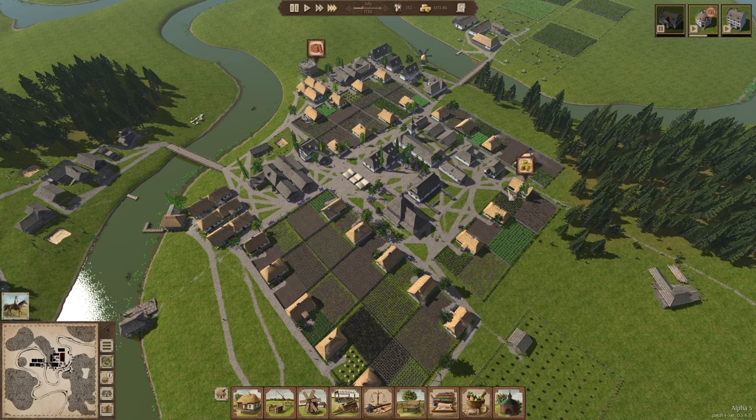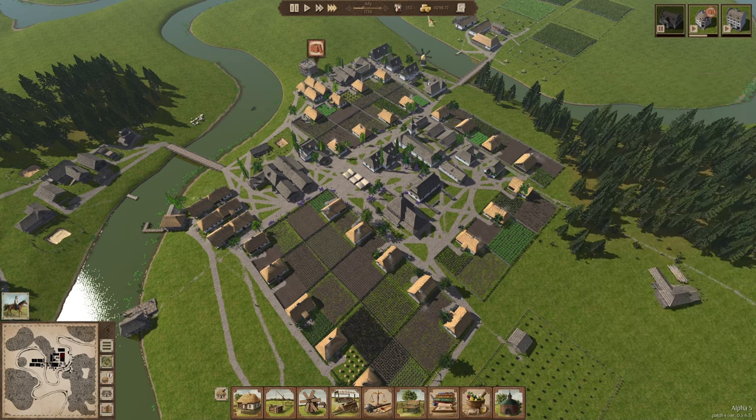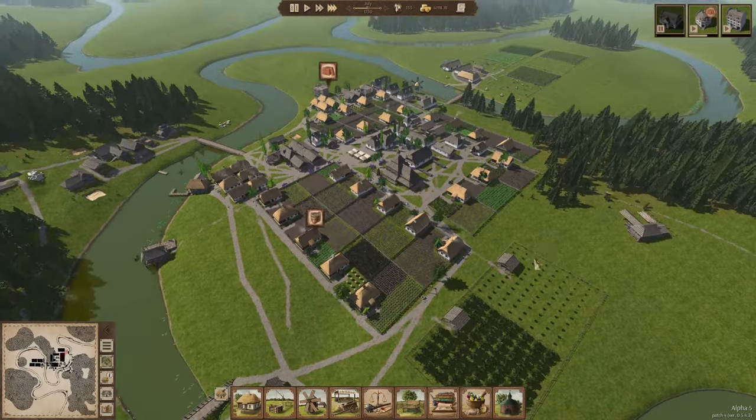I see a lot more coin signs popping up now. My money is looking good so maybe I can drop something — let's drop the village house rent to 0.80, apartment rent to 0.70, and land tax to 0.25. Maybe that should work.